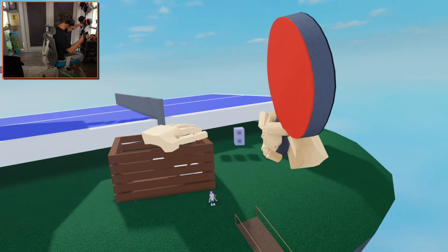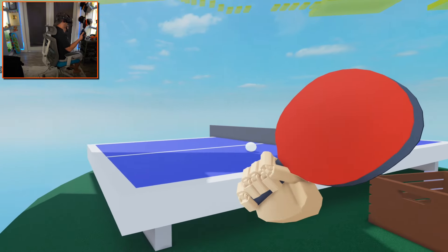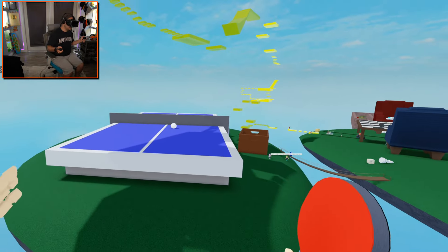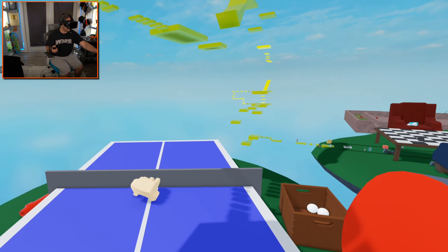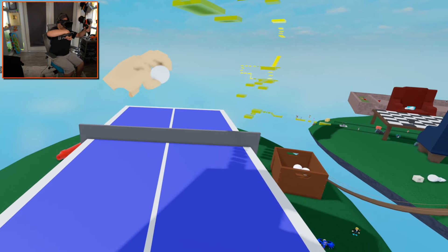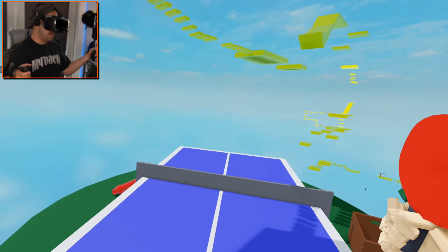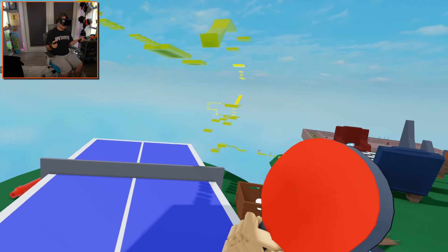Oh my gosh, this is gonna be amazing! I've got a ping pong ball — I gotta set it down here because I can't move and hold stuff at the same time. I need to get a little bit higher. If I look up and push myself forward — there we go! We're playing kind of sort of ping pong, although the backhand is a bit awkward. Boom — that was amazing!